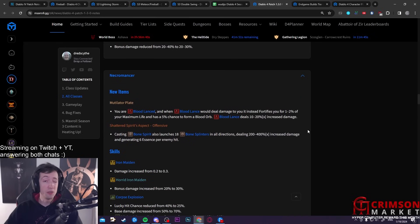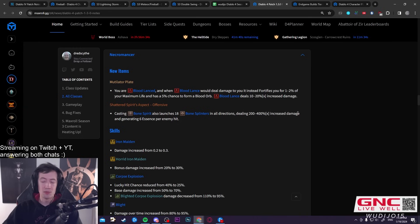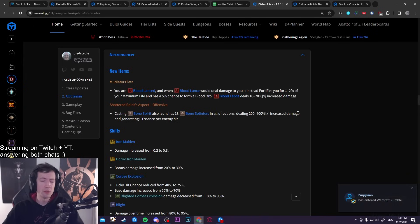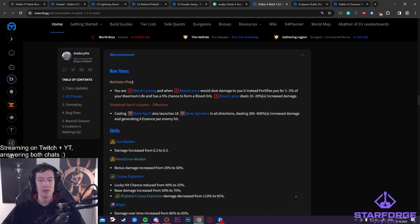For the Necromancer, there's a new unique for Bloodlance — looks very interesting. It says you are Bloodlance, and you can fortify yourself whenever Bloodlance would deal damage to you, plus it gives extra damage for Bloodlance. Bloodlance is already a relatively decent build, and with some extra juice it's going to be really good. I enjoyed it a lot when I played it before. Depending on the stats, this will be a very good item — it lets you get more lances out, a bigger multiplier, and makes the playstyle much smoother.